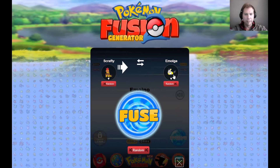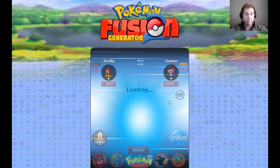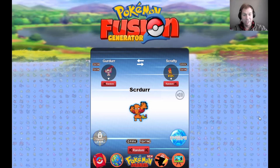We're gonna do Scrafty, we're gonna mix him with Klinklang — that looks terrible. Scudder. This guy wins the competition for best name — Scudder!